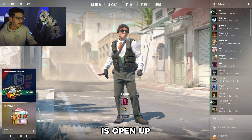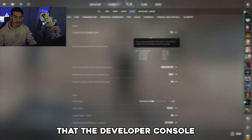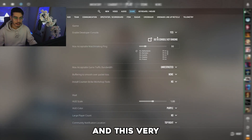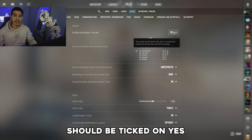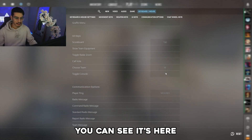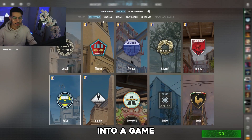So what you're going to want to do is open up the game, and the first thing we'll do is enable — or make sure that — the developer console is enabled. Head up to the settings cog in the top corner, go to Game, and then this very first setting, 'Enable Developer Console,' should be ticked on Yes. We're going to check that it's bound to the key that we want.